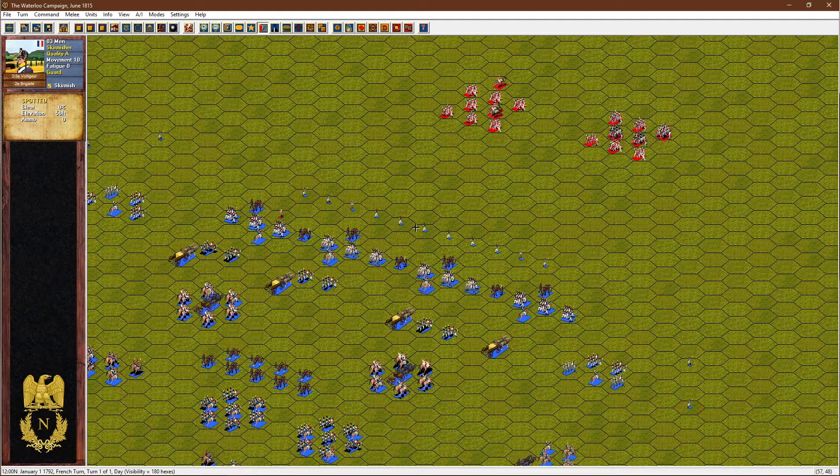The idea is that even if I haven't got my troops into position, the skirmishers will buy me a little bit of time — a few turns — so I can get the rest of my troops into formation. I also have some skirmishers on my flank to watch out for any approaching troops and to do pretty much the same job.